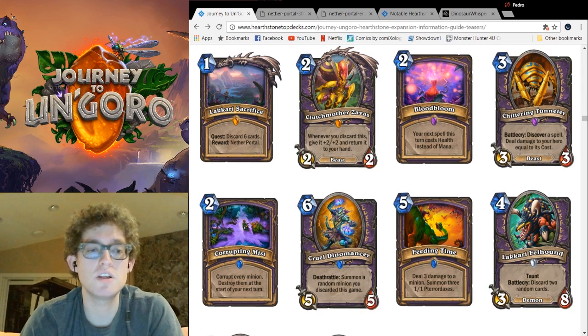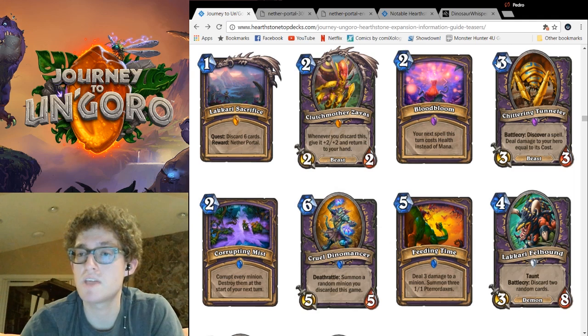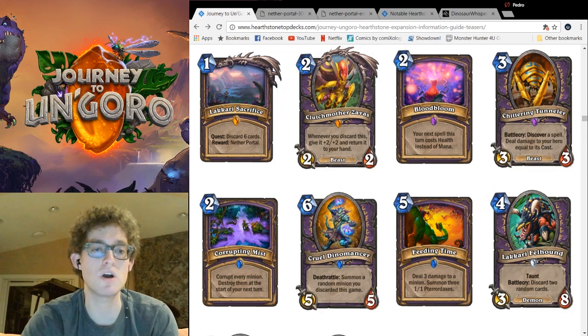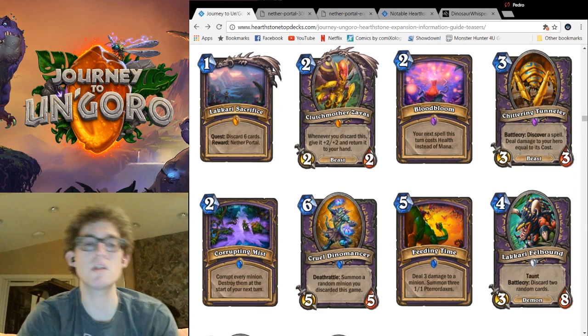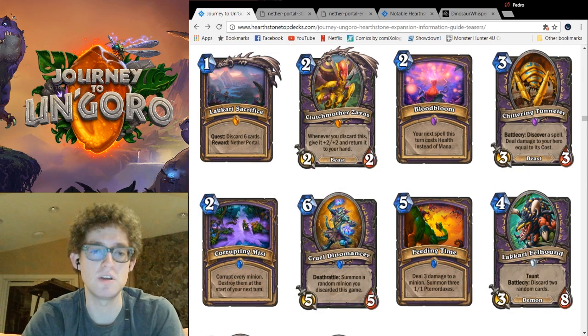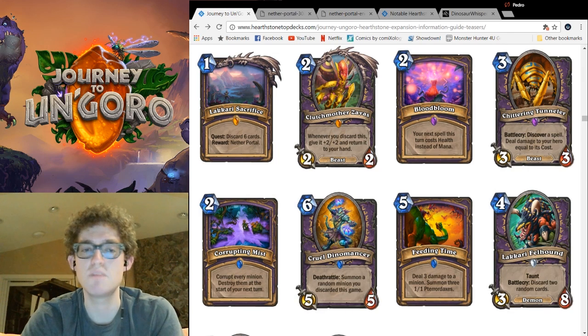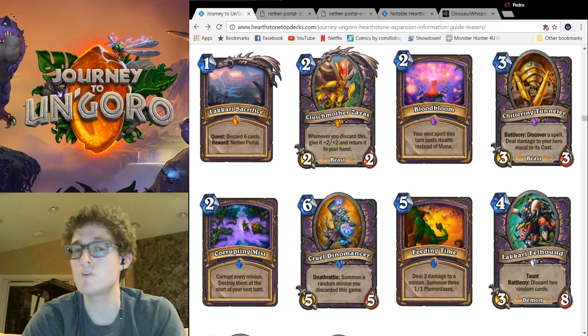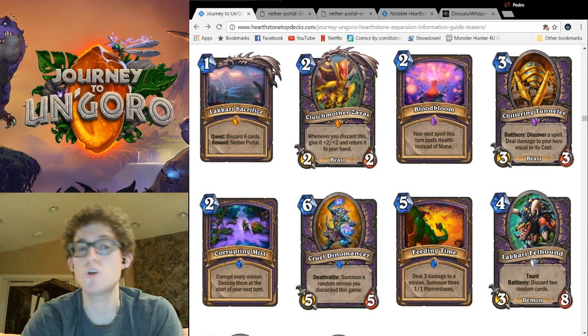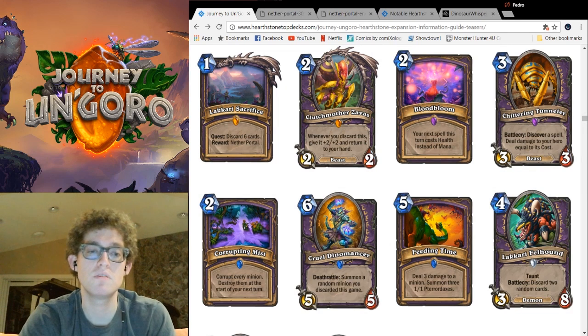Next up is Chittering Tunneler — a 3-mana 3-3 Beast. More beasts. Battlecry: Discover a spell, deal damage to your hero equal to its cost. This is a pretty nifty effect, but unlike other discovers, taking a high-cost, high-value card takes away a lot of health, so you have to micromanage not dying when making your discover decision. This makes it a little bit worse than other discover effects. But 3-3 stats and a card draw still isn't bad. Forbidden Ritual and Soul Fire will be good draws regardless. With Imp Gang Boss leaving, there's an opening for 3-mana cards, and he's kind of like a slightly larger Dark Peddler. He's an okay card — you might see him.